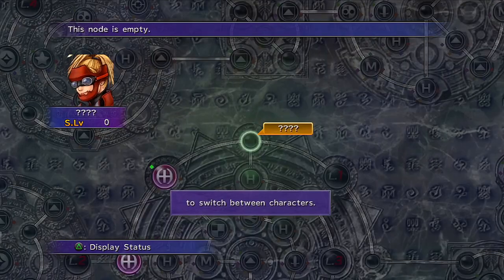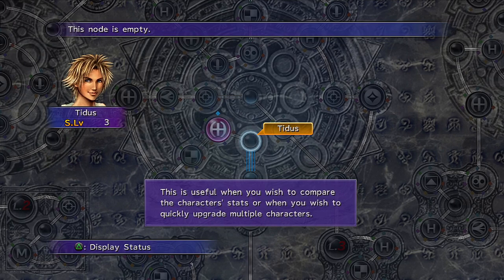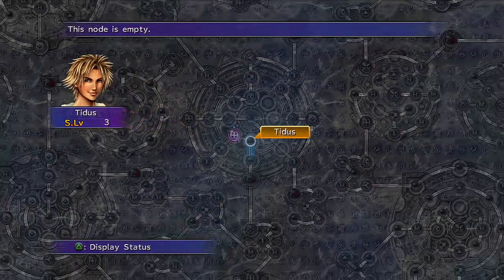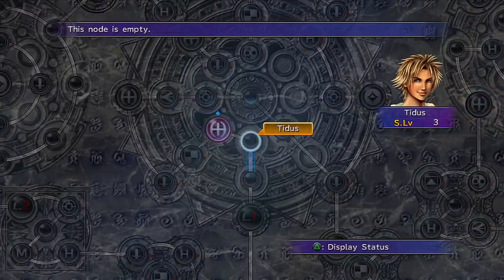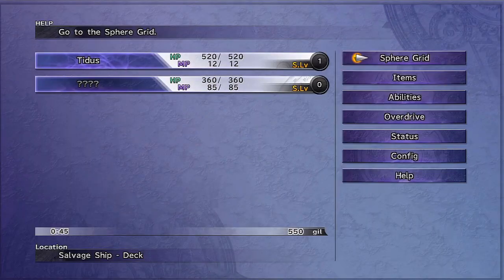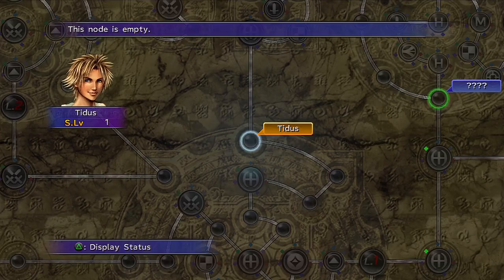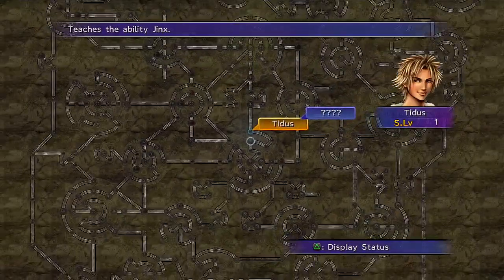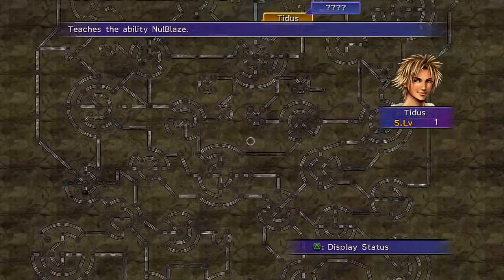This is very important for the expert grid, because you don't want to have your characters go around randomly — otherwise you'll end up a weak jack of all trades, and that's something you don't want. If you press select, that's a pretty big grid, isn't it? So let's go back to the menu — sphere grid, Tidus.